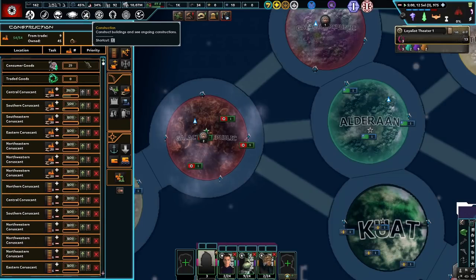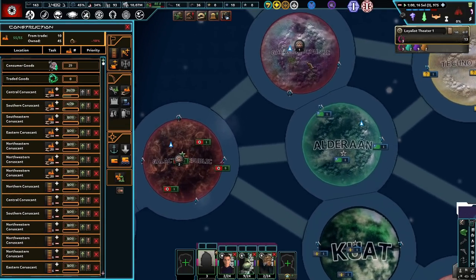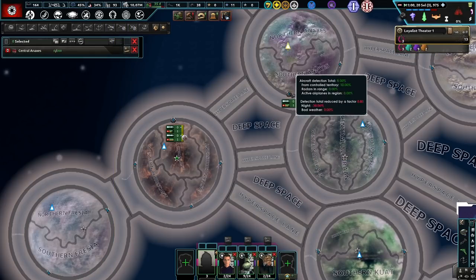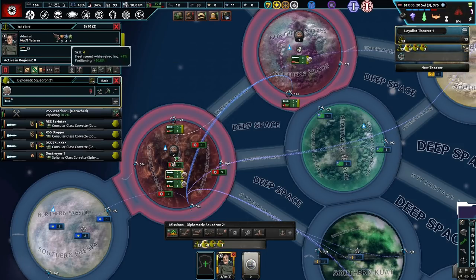God dang it. Currently though, we are building up quite a few civvies, and we do own this planet over here as well as this planet over here for now. These central annexes are our hangars, which is cool. And we have only Corvettes — or destroyers, I guess — which really kind of sucks.